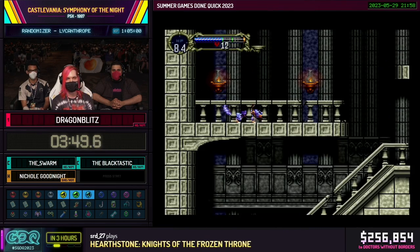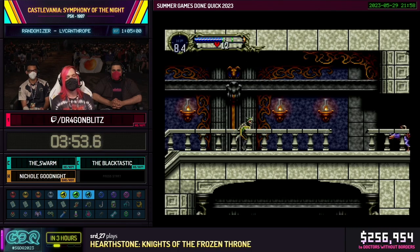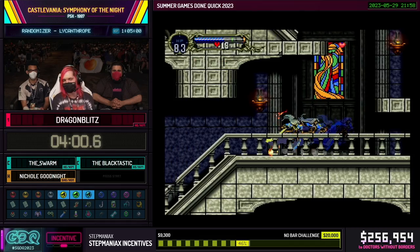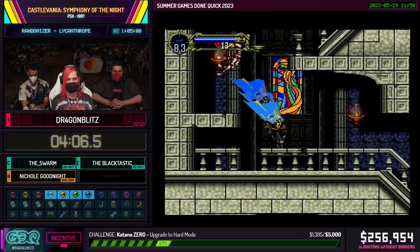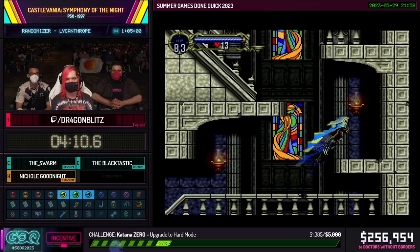An important thing to note about Symphony of the Night: shields are really nice because the main movement outside of Wolf movement is called Shield Dashing — the ability to cancel my backdash by pulling out my shield. The Dark Shield is nice for Shield Dashing because it also has a hitbox, so I can use the shield to damage enemies without stopping. That sword there is literally the worst sword in the game — minus 30 attack for no reason. And that Echo of Bat down there is junk, so I can leave knowing that.